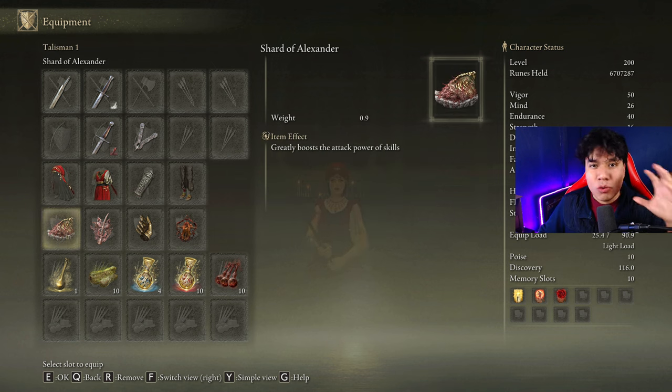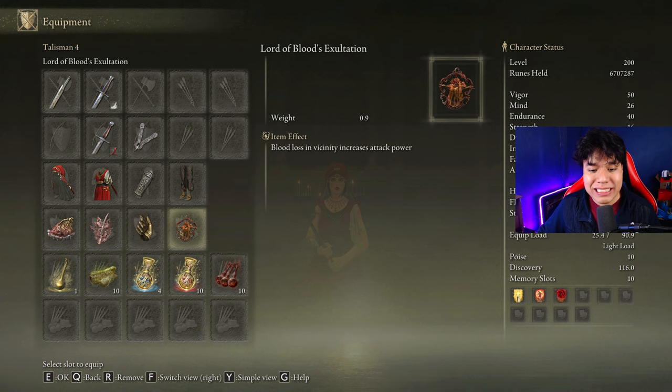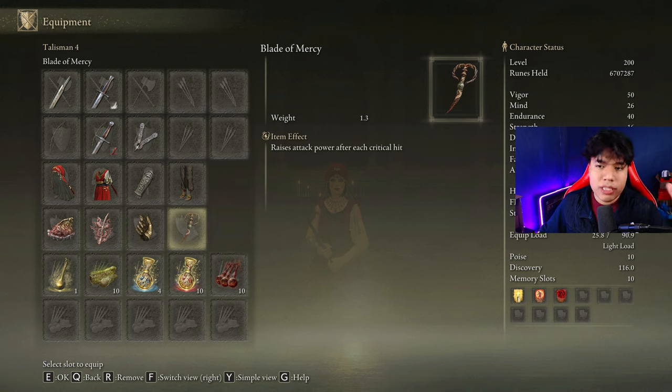The best talismans for this build are the Shard of Alexander, the Rotten Winged Sword Insignia, Millicent's Prosthesis, and the Lord of Blood's Exultation. In some cases, using the Blade of Mercy is a very good option as well.